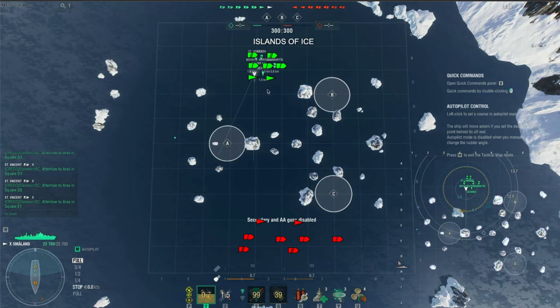We're in the Småland right here in the north of Islands of Ice — a really fun map, I enjoy it a lot. During clan battle season it's set seven versus seven, having two battleships maximum with as many cruisers and destroyers as you can. The makeup of this one: we have a Småland and a Gearing, and we have the Moskva, Marseille, and St. Martin — about two radars there. We have the Sicilia and the St. Vincent in the rear as battleships.